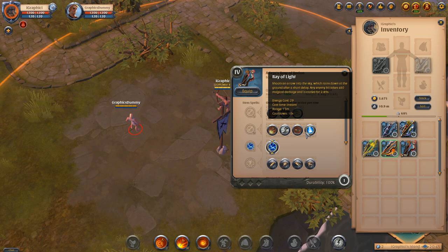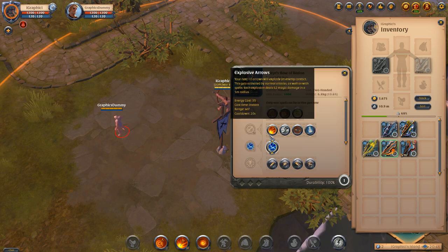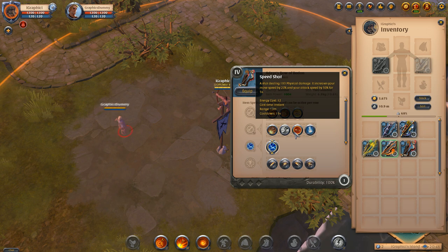The Ray of Light shoots an arrow into the sky which rains down at the ground after a short delay. Any enemy hit takes 460 magical damage and is rooted for 2.89 seconds. It's a very strong ability used for ganking — it's definitely one of the best ways to gank with a bow, since without it you don't have any snares or stuns. If you're not looking to gank, Explosive Arrows might be the way to go.